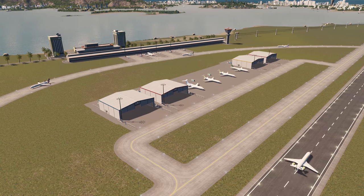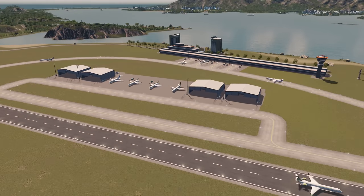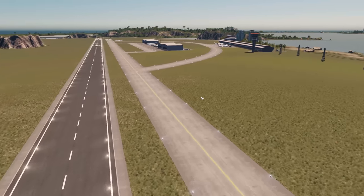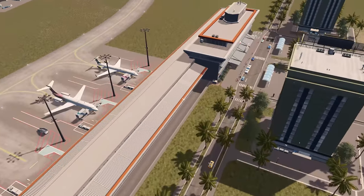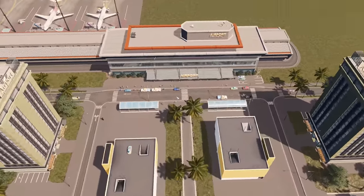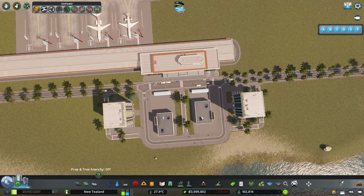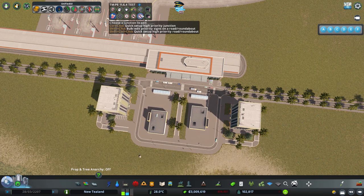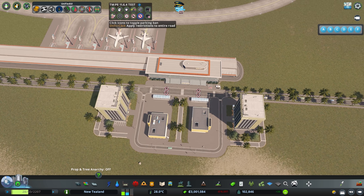This is getting super busy — look at this, this is fantastic! I've just used some of these props in here. I'm so pleased this is working. We've got a load of planes coming and going and a lot of people turning up down here. Some people are parking out the front where I didn't really want them, because we've got car parks over here. So I'm going to use Traffic Manager and set no parking here — that will be good.